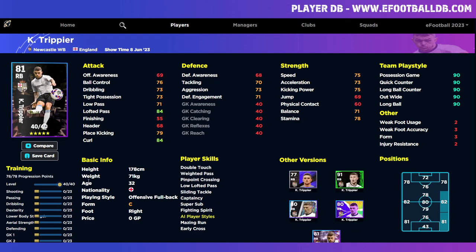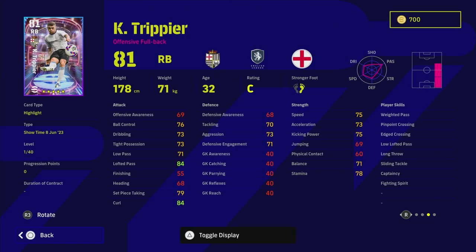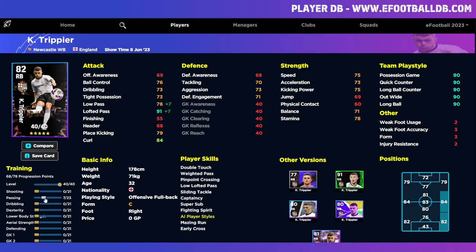Next up is Trippier, who plays for Newcastle and has had a fantastic season. He does have weighted pass, pinpoint crossing, edged crossing, and early crosser — that's a big thing. He's listed as an offensive fullback, which is a bit different from cross specialist, but all these players are very similar. His passing goes up to around the same zone — 96 and 95 for lofted passes — with around 80 dribbling across the board and 82-83 dexterity with balance. He does go a little better defensively than Trent, though not as good as Luke Shaw.